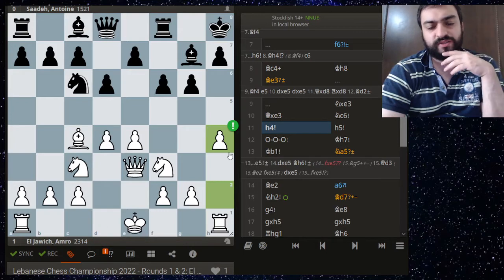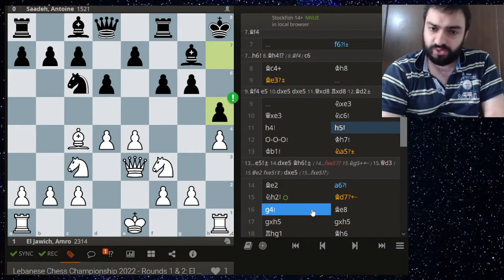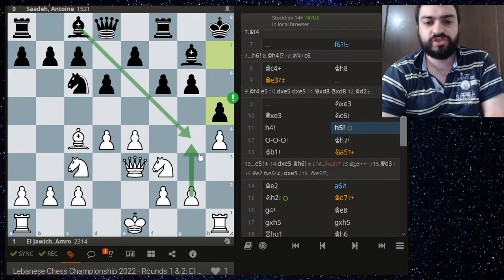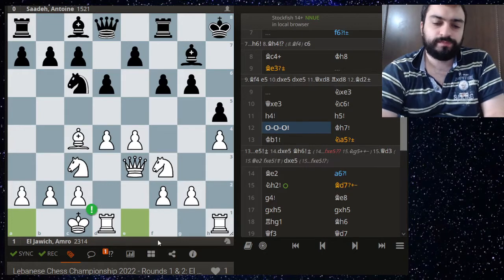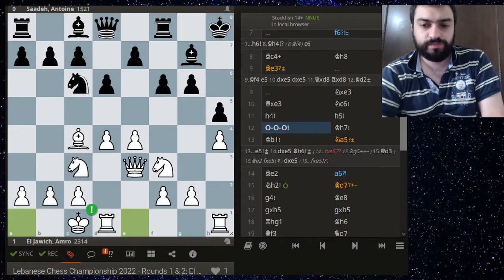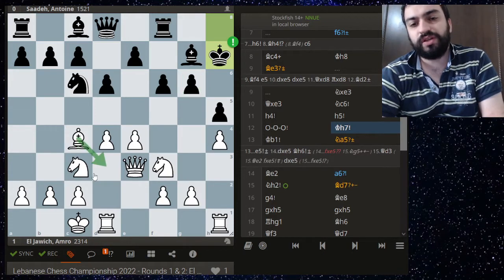Black does splendidly to prevent that. It's not so easy to continue white's attack because after g4 you just take — no problems there. So white castles, intending to get the king to safety and protect the center, maybe bring the rook in. King h7 is a very great move protecting this tender spot which might come under attack.